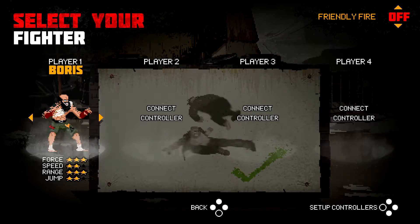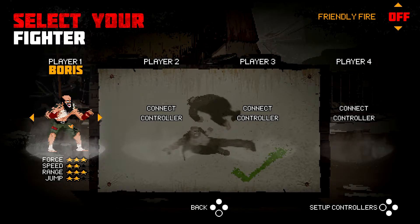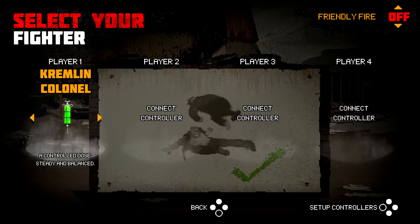You're going to start off in the beginning picking from four different characters: Natasha, Ivan, Sergei, and my personal favorite, Boris, who looks like he's just a crazed madman.